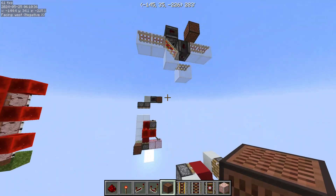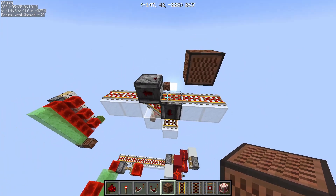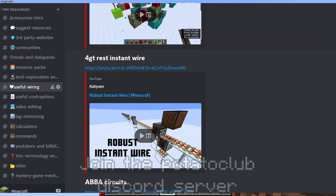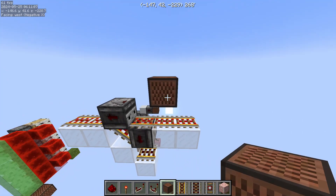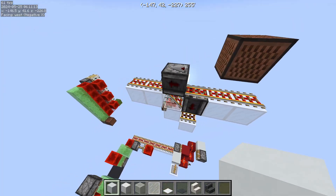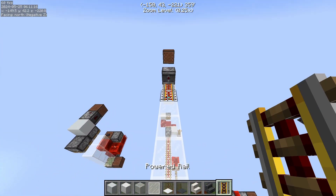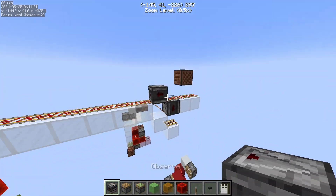If you want something faster, you can use a rail boat design like this, which is a design by Case. This is going to send an update to whatever length you want — you just need to repeat this pattern and it's going to send an update like that.